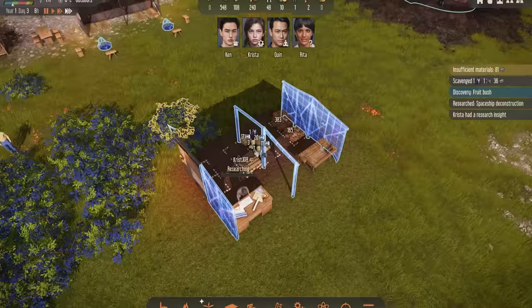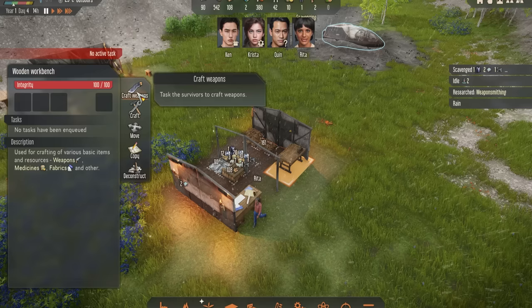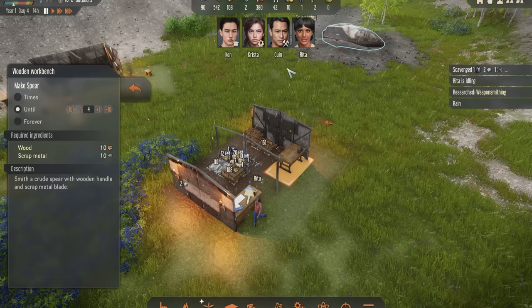We now have our workbench already built, and as soon as you have researched weapons, go to the workbench, click Craft Weapons, and start getting some spears made. I like to hit Until and put that up to four — we only have four survivors so each of them will have a spear, though chances are you'll only have about two people using them at any one time anyway.